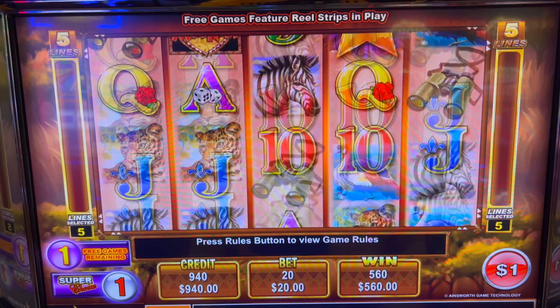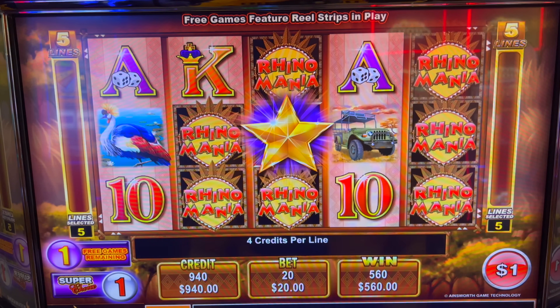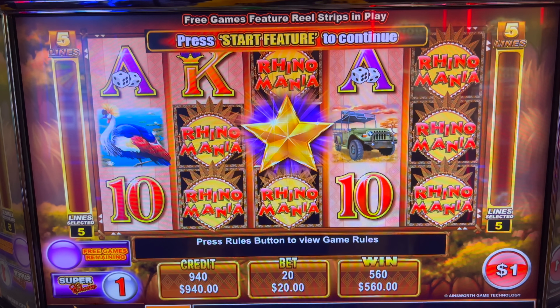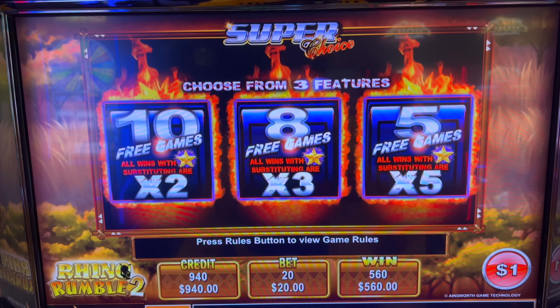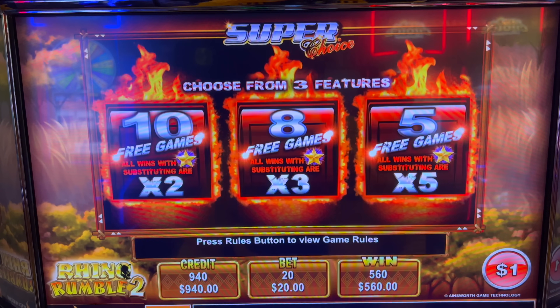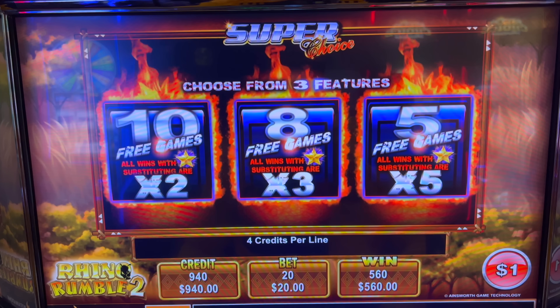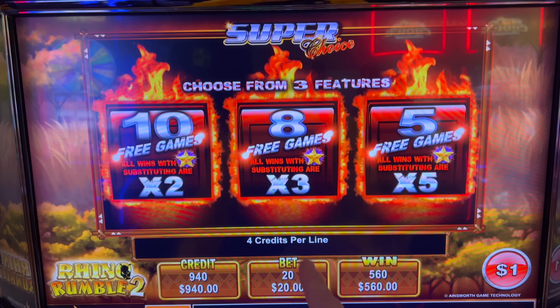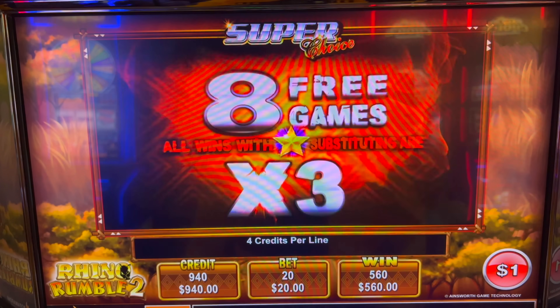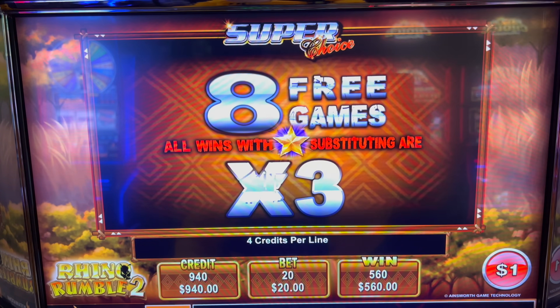So last spin here. We're going to start the feature. Super choice — do we have to choose? I think we do. So: 5x5, 8x3, 10x2. I'm going to go in the middle. I feel like I should have done 5.